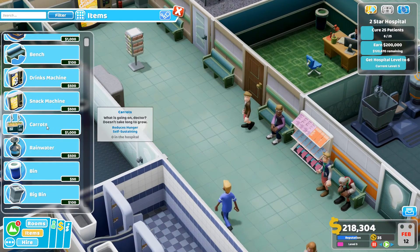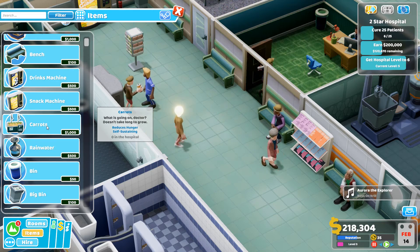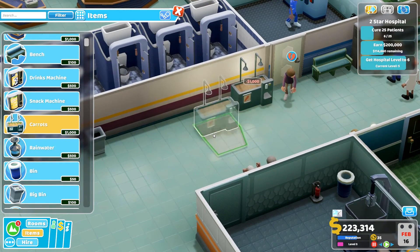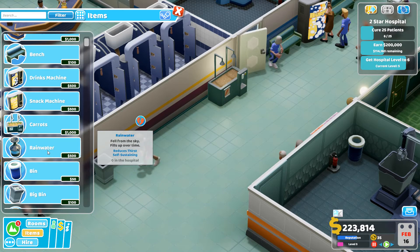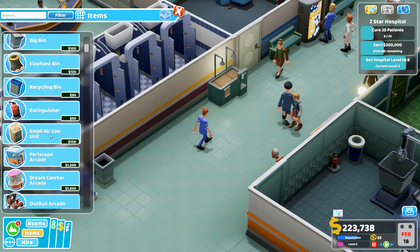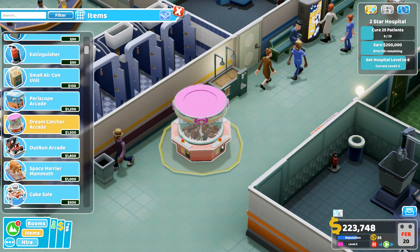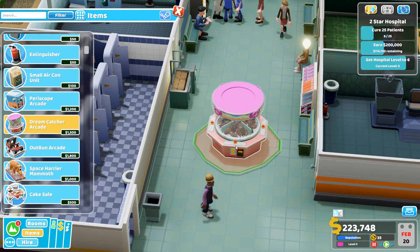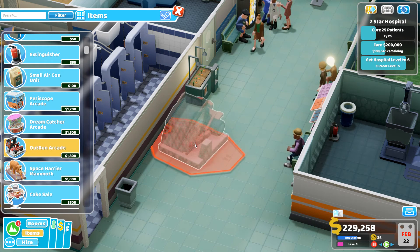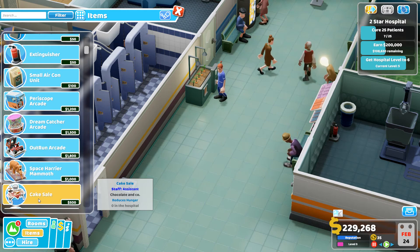Looking at more items — carrots reduce hunger and are self-sustaining, that's quite cool. There's rainwater distribution, and a dream catcher — these things are massive. Oh look — there's a cake sale event! Let's do that and see if people want to buy cakes.